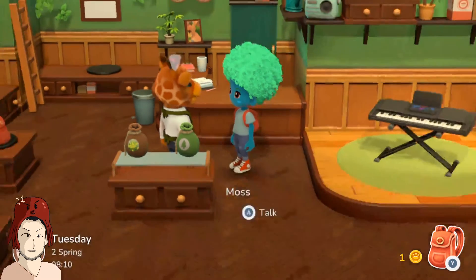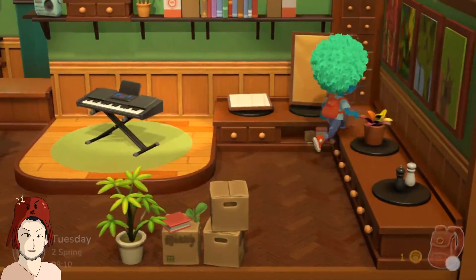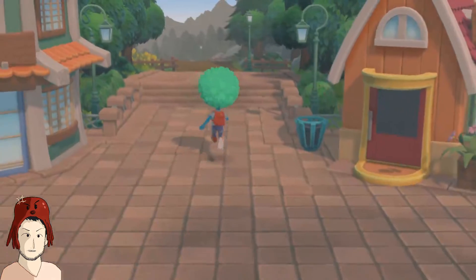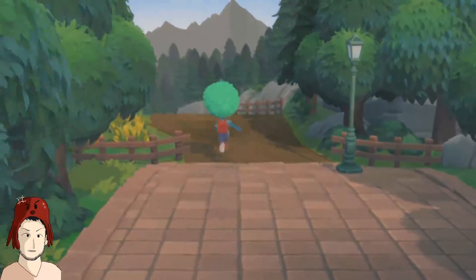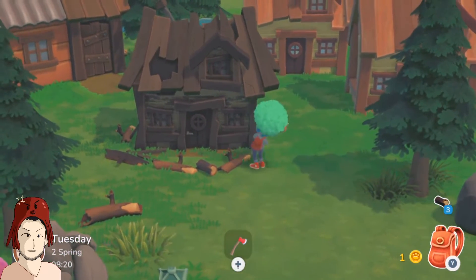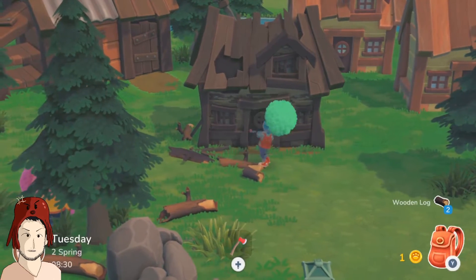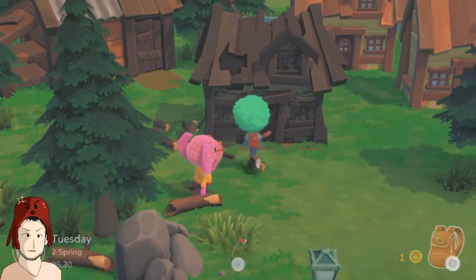Now I can finally buy things! Yay. There's not really that much I want — I want the bag, I want the keyboard, I want the plant, but I have no money because I'm poor. I have one gold. So I need to go catch some bugs and sell them so I can get a keyboard, although it probably won't be there when I have the money for it. Bugger. I got given a plastic axe, which is pretty amazing. I'm able to chop up all of this wood with something plastic.